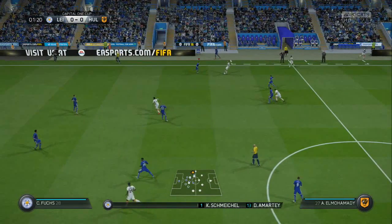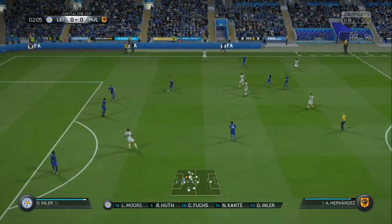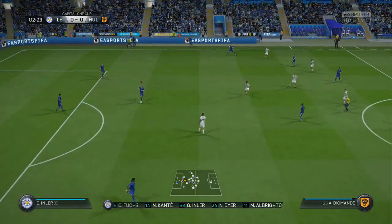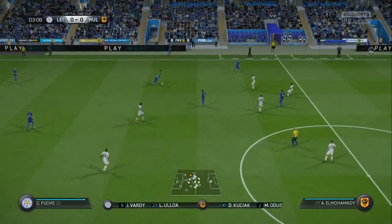First match: Schmeichel and Marty Moore, Huth and Pukes at the back. Kante, Inla, Dier and Albrighton making up the midfield. Elaine, Jamie Vardy and Ajoa up front in our normal 4-2-2-2 formation.